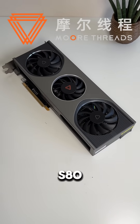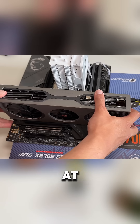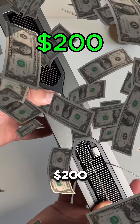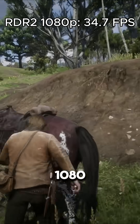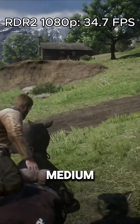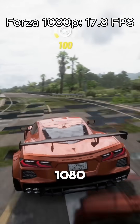Can we make the Morthrad's MTT S80 good at gaming? The fully Chinese MTT S80 is not the best at gaming. It costs only around $200, but only gets 34.7 FPS in Red Dead Redemption 2 at 1080p, ultra texture settings, and low/medium everything else. Forza is even worse at just 17.8 FPS at 1080p medium.